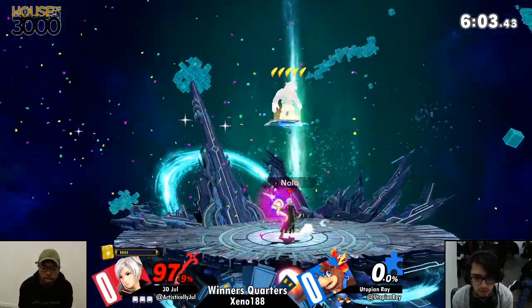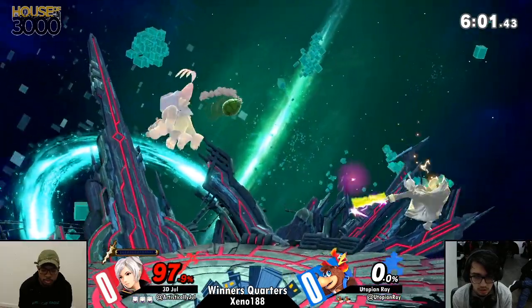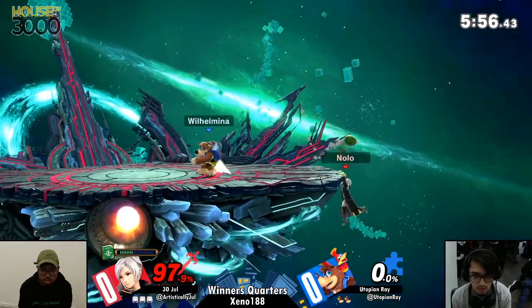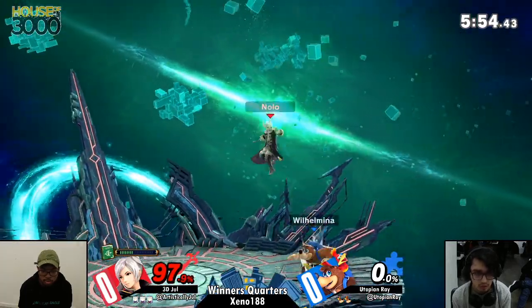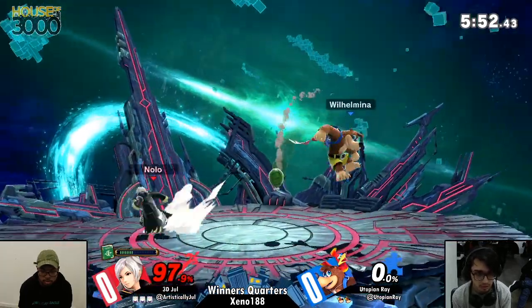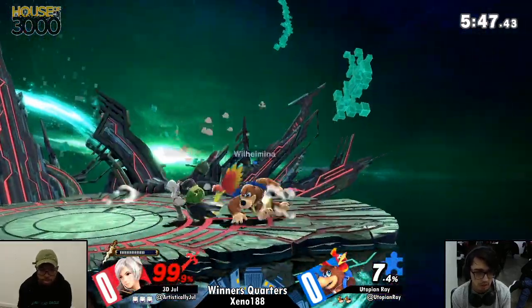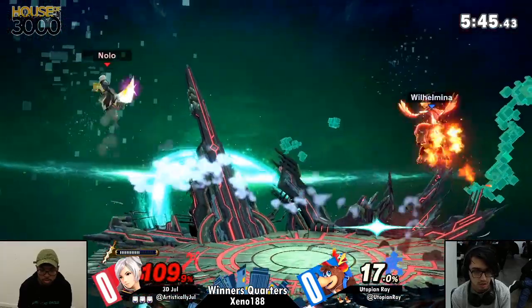He kind of went for the risky play there with that Wonderwing. And although against a lot of characters that would be safe on shield, not when you have Thoron. Thoron can literally go across the entire stage. So smart from Jewel to have that on deck, because you don't see Jewel go for Thoron as nearly as much as other Robin mains — they usually opt for Arc Thunder.